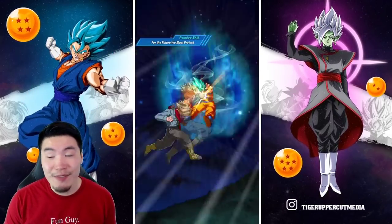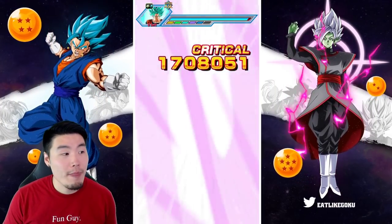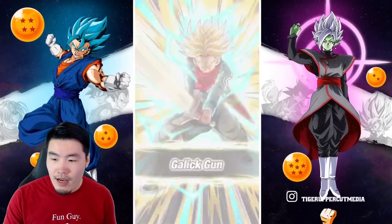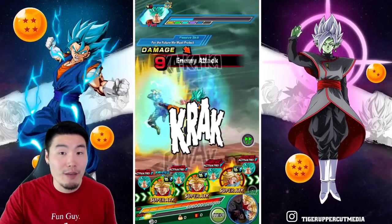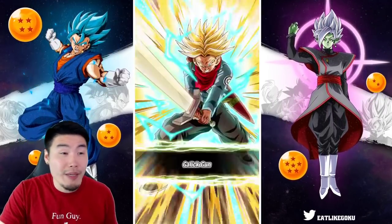I'm super excited, guys. This is definitely a free-to-play LR that didn't need an Extreme Z Awakening, all things considered. And he's actually not even at his full potential here — he could still get the additional super attack on his passive, the additional attack with a medium chance of becoming a super attack. It's just we're not facing two enemies. But if you're doing a stage where there's two or more enemies, he becomes even better.